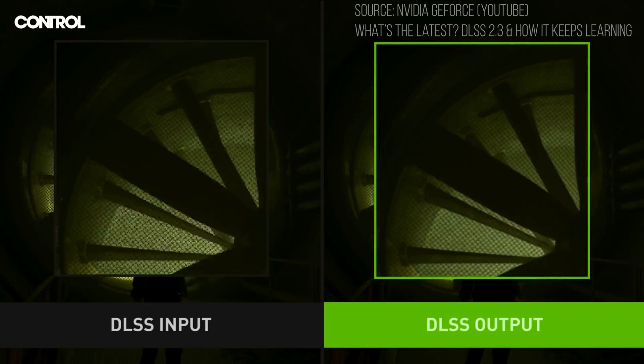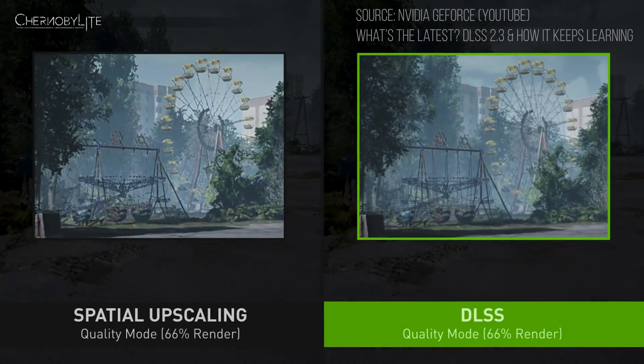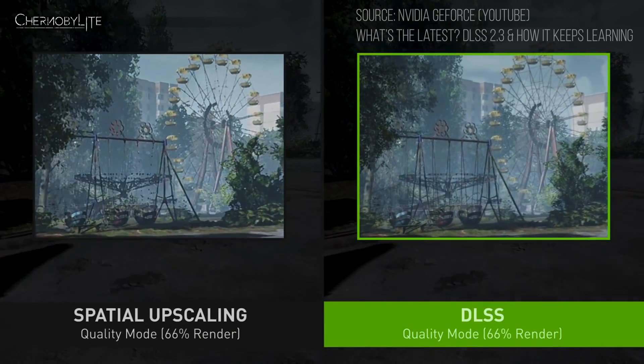And perhaps most impressive of all, it doesn't require that much intensive computing from your GPU. So unlike cranking your settings to ultra, which will tank your frame rate if your card can't handle it, you can utilize DLSS to achieve higher resolutions with less performance loss — meaning in single player games, for example, you're basically being handed a higher resolution and more FPS at no extra cost. Pretty impressive stuff.